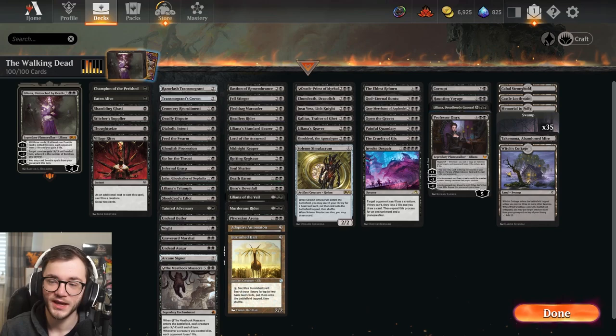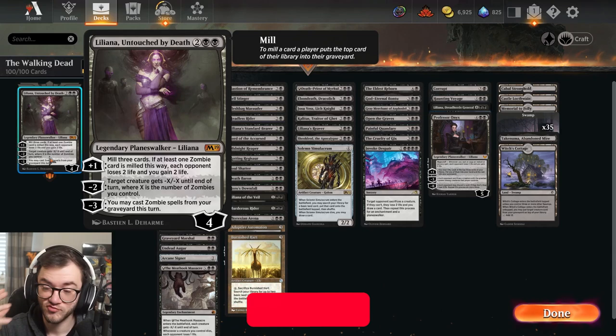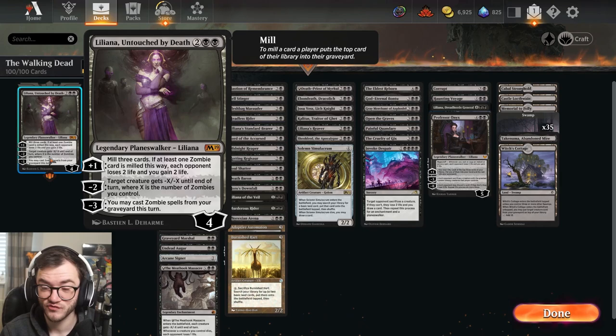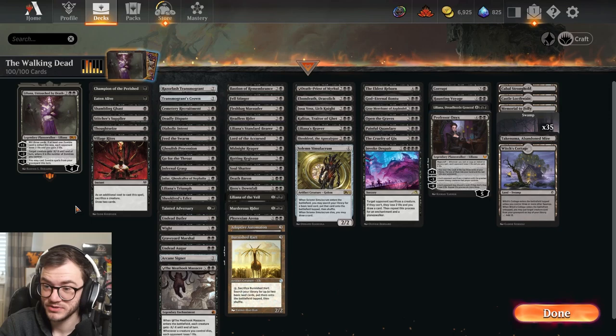How's it going guys, Jace here back with another Historic Brawl deck. Today we have the Walking Dead - that is right, we're playing zombie mono-black tribal. We have Liliana Untouched by Death as our commander. Her plus one lets us mill three cards and if we mill at least a zombie, we drain our opponent for two - really cool. It gives us some life gain as well.